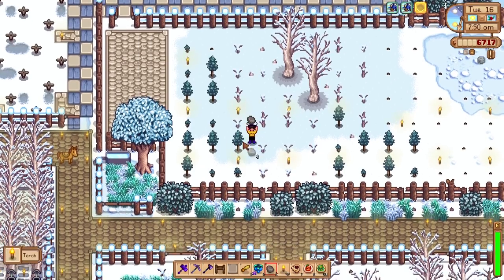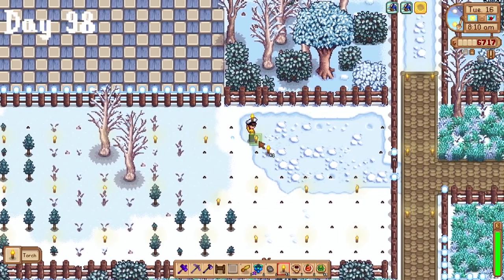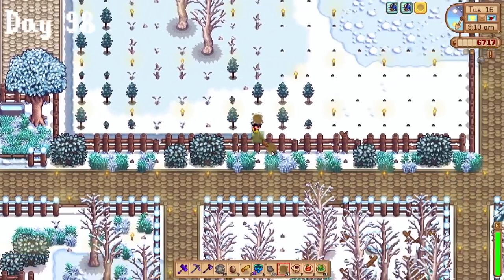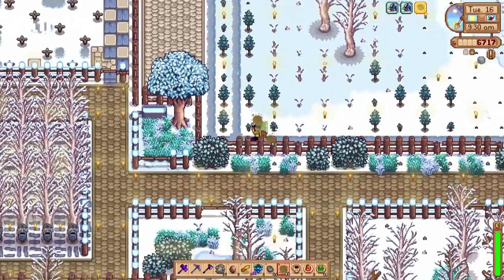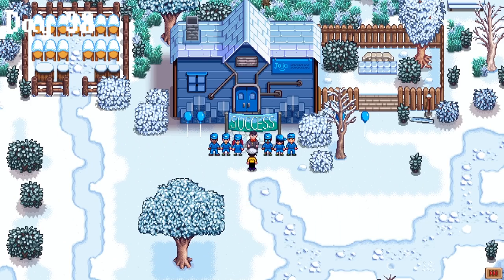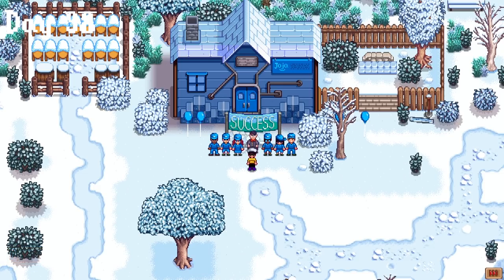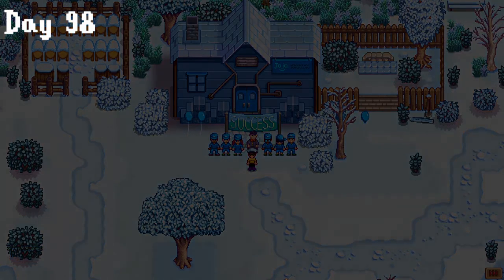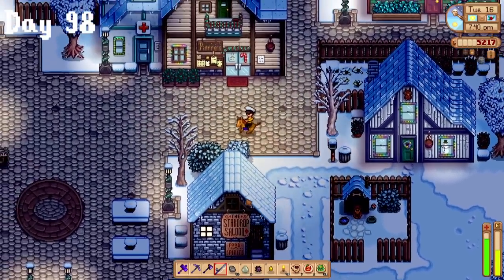My farm wasn't lit enough on day 98, especially the orchard area. So I snuck torches in a pattern between all the trees and added some cool-looking paths. I sadly ran out of stone just before finishing, but thanks to the magic of video editing I can make it look finished. After heading into town to open some geodes to unlock the sewer, I got the Joja completion cutscene at my awesome soda machine. I wasn't really sure what to do with it, but I think I'm probably going to put it near grandpa's shrine.